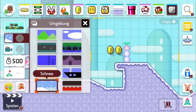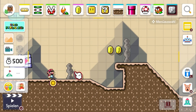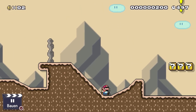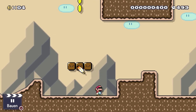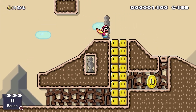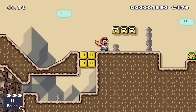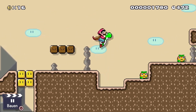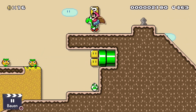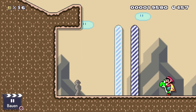Jetzt ändern wir das Levelthema, und zwar in Wüste. Das ist auch eins der neuen Umgebungen, die wir in Mario Maker 2 bekamen. Ich finde dieses Theme richtig, richtig geil. Ich liebe Super Mario World – das ist ein mega gutes 2D-Super Mario. Hier gibt es auch speziell komponierte Musik sowie neue Gegner, wie diese Galumbas.